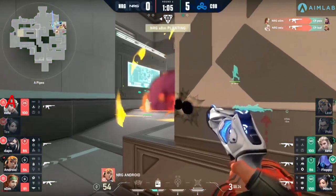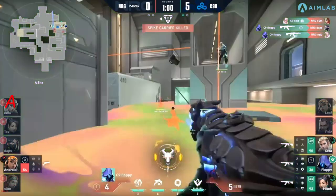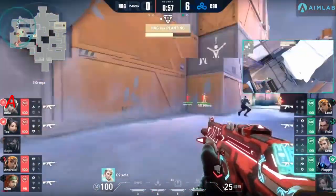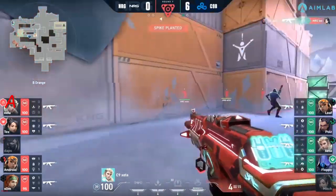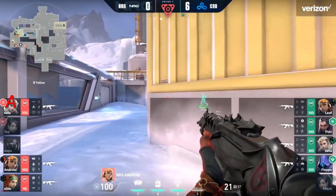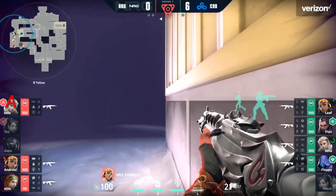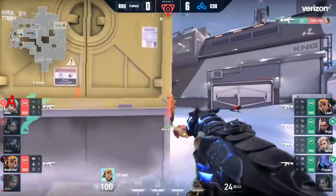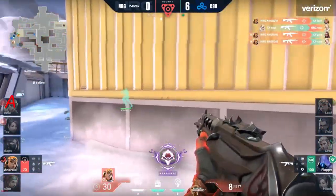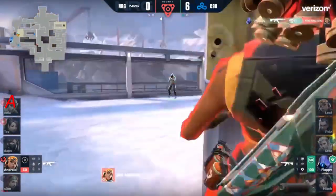Poise starts with the very first kill but is removed from play by Som. Finally NRG gets a lead in the kill feed — only for a moment though, as Floppy cleans up amidst the ult. Ice wall blocks C9 from punishing Tex, who gets the spike down quite successfully before a spray from Poise nets the kill. Now posted up by yellow, completely isolated — Android's paranoia goes out. He can't see anything. Out goes the boom bot. Leaf needs to be quick but gets distracted as the bot blows up in his face.